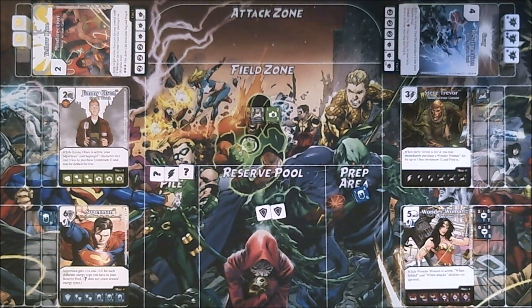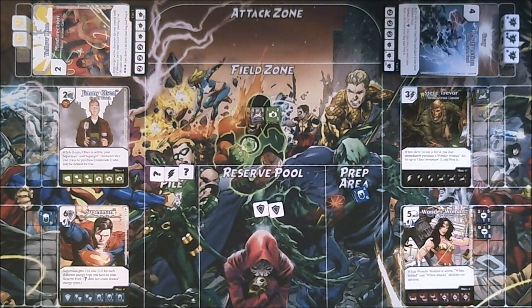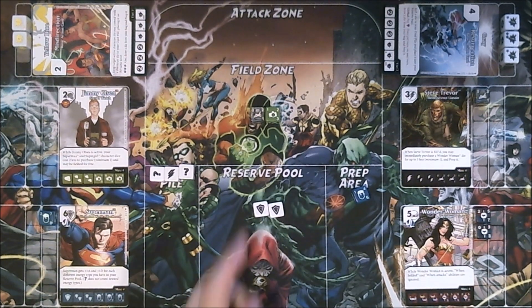I don't have any more two-cost characters I can buy, and I think I'm just going to hold on to those two shields. I think there's something I can do with them. So I will pass priority to James. I've got nothing, Zach, so I'll pass straight back to you. I could attack now and get some damage through, but Jimmy's ability is really better if he stays out in the field, and Steve Trevor is only two attack right now. So I think I'll pass there and we'll see what happens next turn. Pass turn to James.